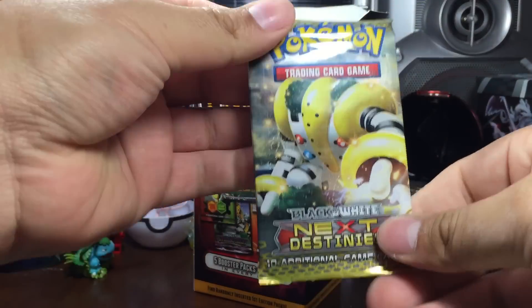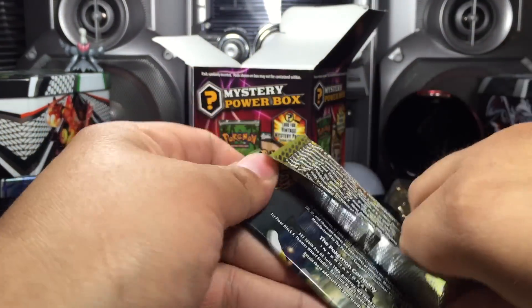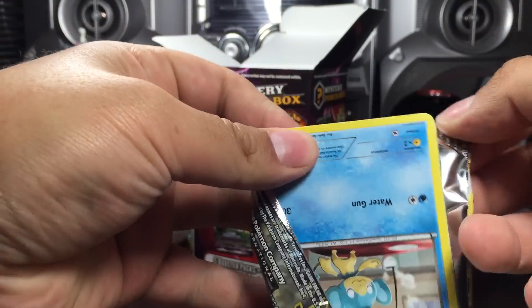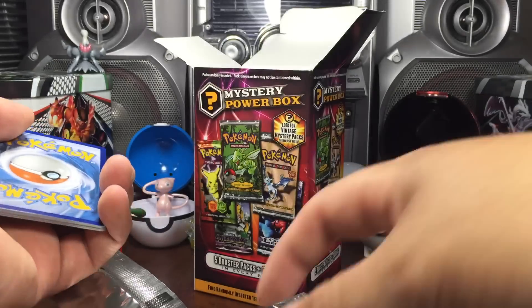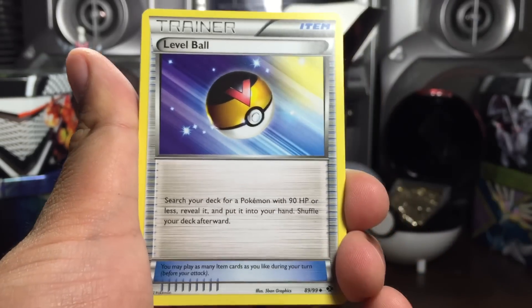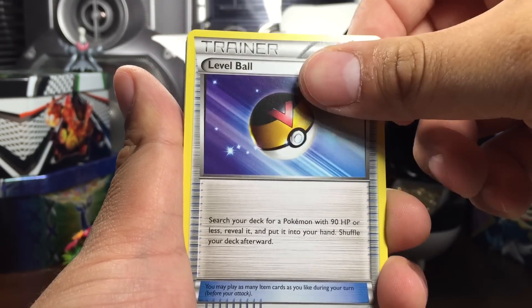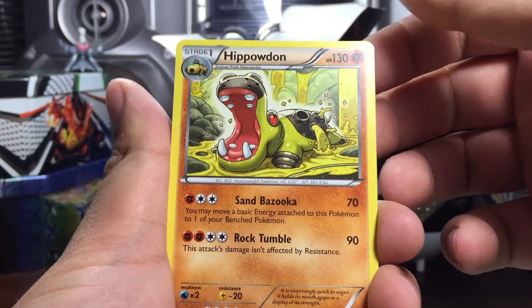Next pack out of this mystery box - Next Destinies! I like the very diverse packs in here, it makes for a good opening. There's the code card upside down again. A Level Ball - is that the third Pokeball we got at the beginning of each pack?